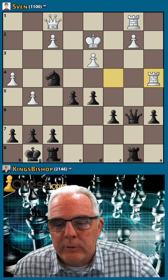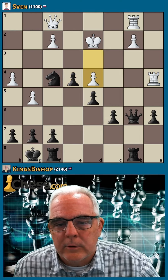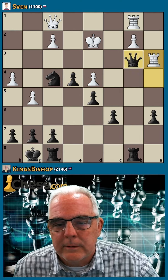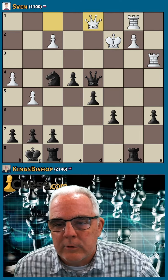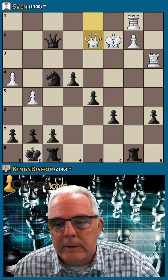The rook. Let's try a break here. Try to trade queens. Let's give check. Free pawn. I'd like to trade, but this pawn's free. Now trade.